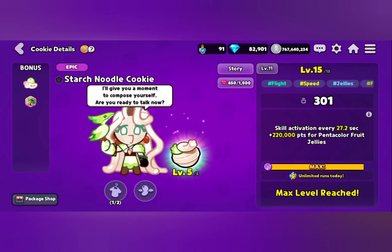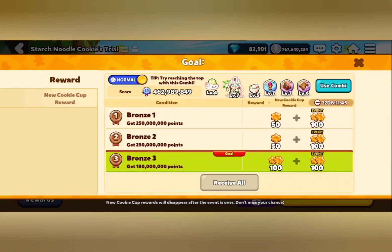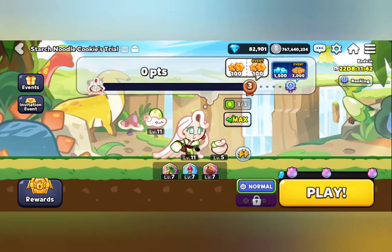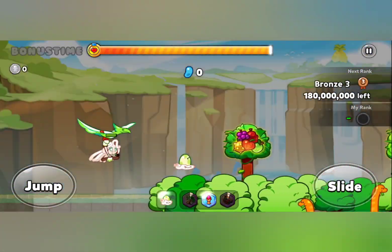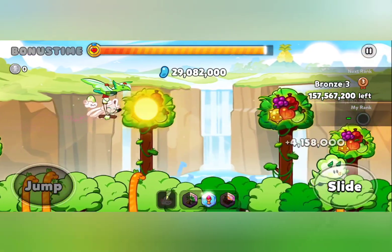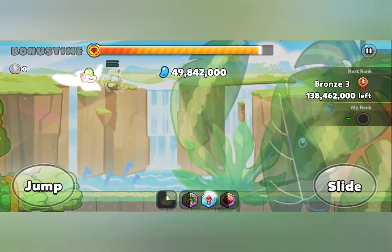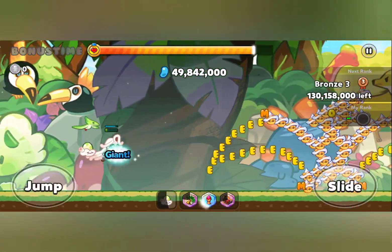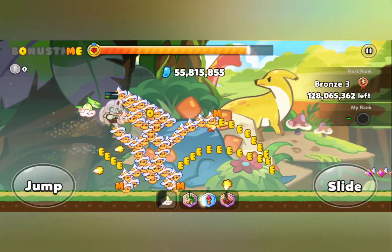Hello everyone and welcome back to Cookie Run cookie trials in Cookie Run Oven Break. In this episode I'm going to show you how I finally managed to beat Starch Noodle Cookie's trial in normal difficulty as well as hard difficulty — the diamond rank and the rainbow rank. If you like this kind of content, be sure to leave a like, comment, subscribe and ring the bell so you won't miss anything. Everything is free, and by subscribing you make this channel grow.